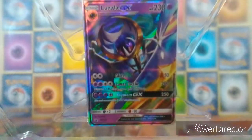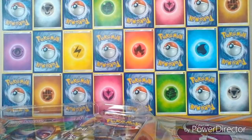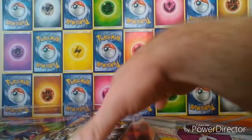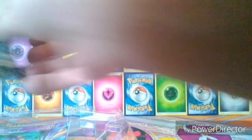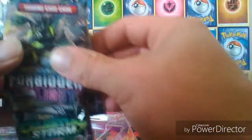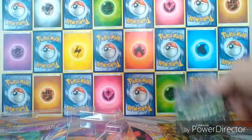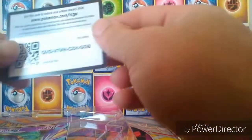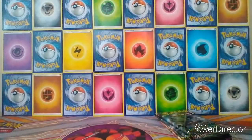So in this box we get the Lunala GX promo card, which is pretty cool. We also get one Steam Siege pack, a Forbidden Light, and then two Celestial Storms. We also have the code card, and then we get the jumbo size of the promo.